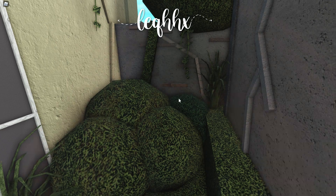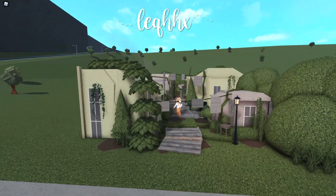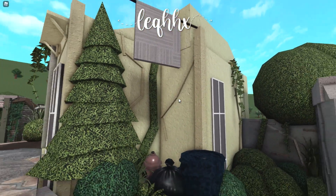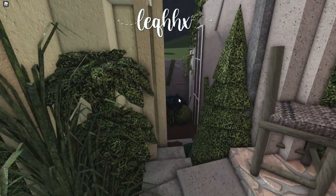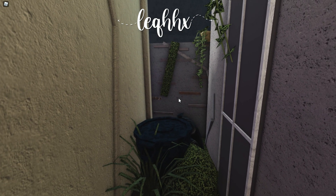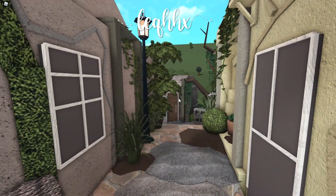Here we've got a little alleyway with a little trash can and stuff like that, making it feel a lot more cozy. On the right you've got a little mini house that you can't actually go inside — it's just for decoration. Over here is also another little alleyway with another trash can. I tried putting walls at the end of all the alleyways just to make it feel more secluded.